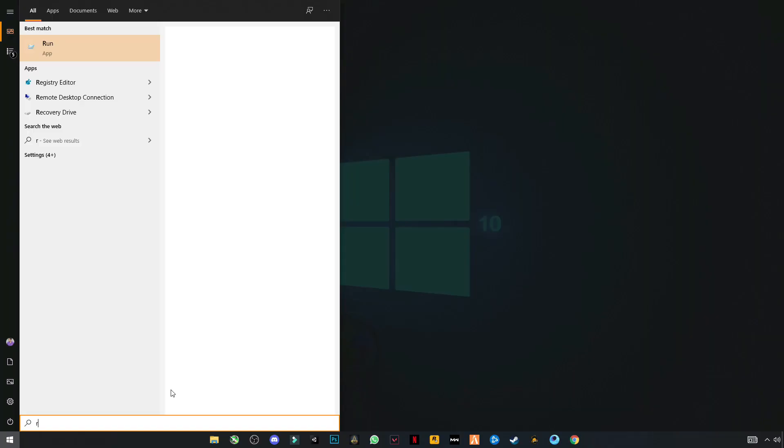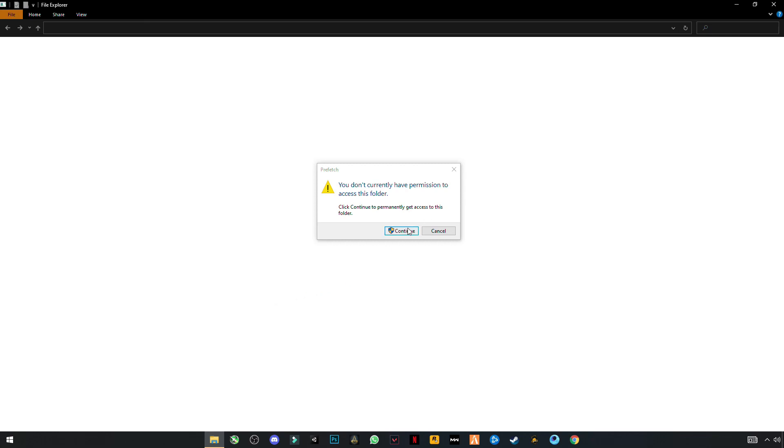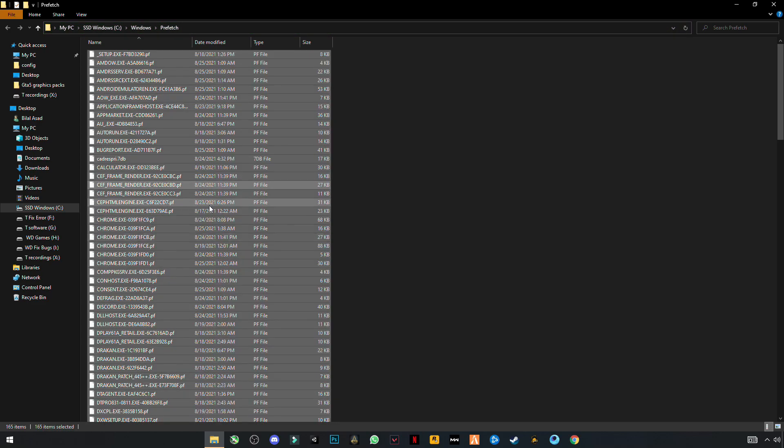Again open Run and this time type prefetch — P-R-E-F-E-T-C-H. This will need your permission. Press Ctrl+A and delete.